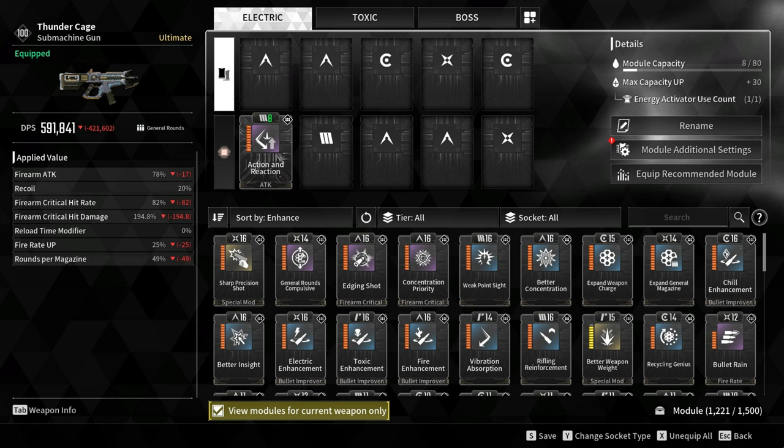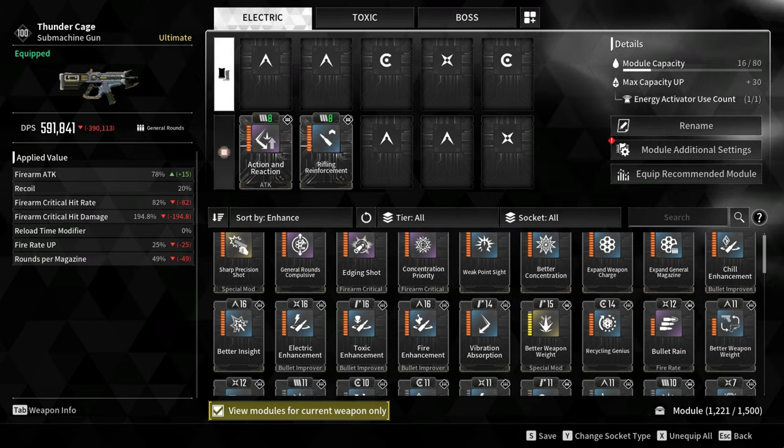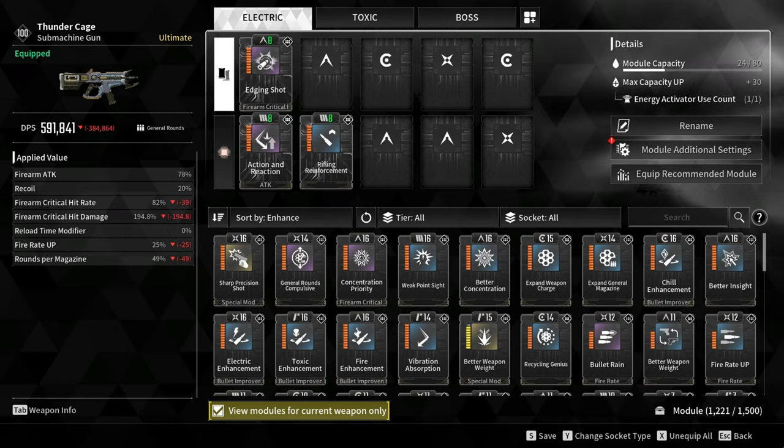For the damage modules, Action and Reaction and Rifling Reinforcement increase Firearm Attack by 78%. Next are the Critical Hit Rate modules: Edging Shot and Better Insight.